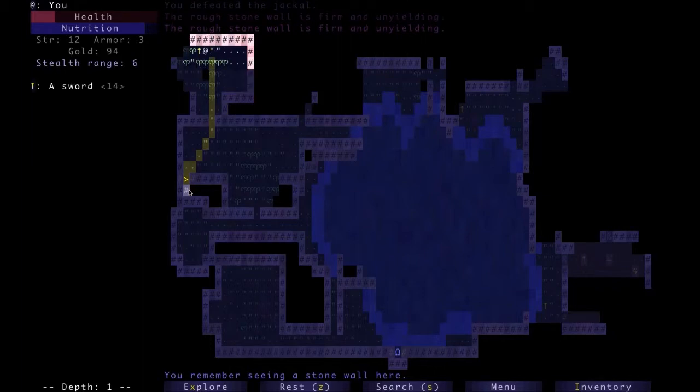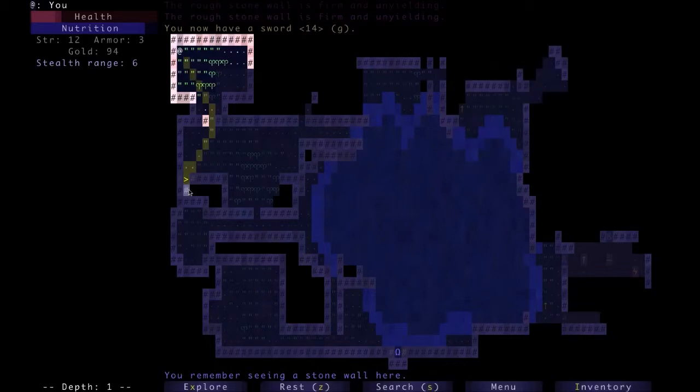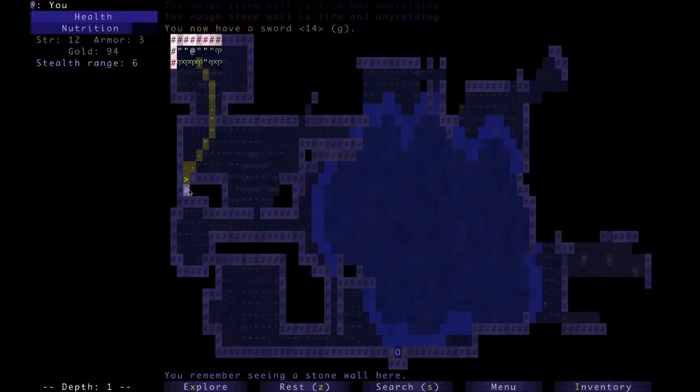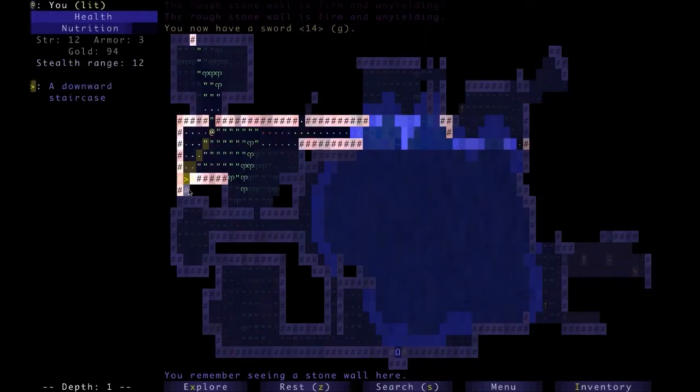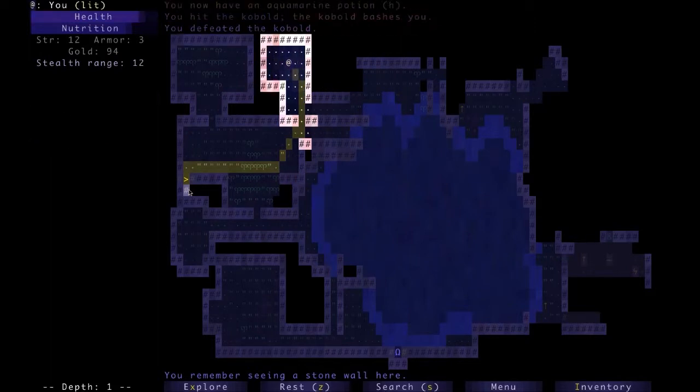As you can see, this is a lot more — colorful is a better word than beautiful. We just got a sword, but we don't have the strength for it. We've got some incendiary darts. Let's rest until healed. There's actually a rest button in this game — there wasn't one in Rogue. I just didn't know the controls, honestly.